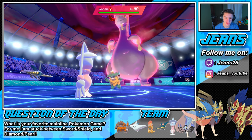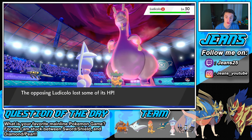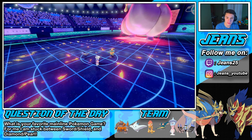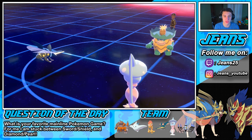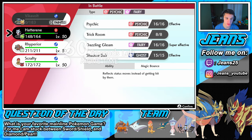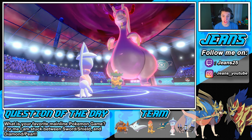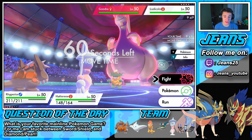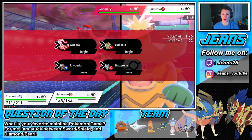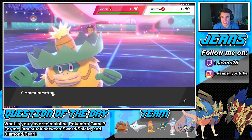Ludicolo goes for Fake Out on Hatterene — tough call. Ludicolo is also life-orbed. Vikavolt goes down. Hatterene flinches and can't move — we've got to get that trick room off, it's crucial. We flinch, couldn't move. We're going to bring in Rhyperior and Dynamax it right away, then use Max Hailstorm on Goodra. If they hit our Weakness Policy we'll be in great shape. We try trick room again — smart play by him going for Fake Out, but we're going to get it off.